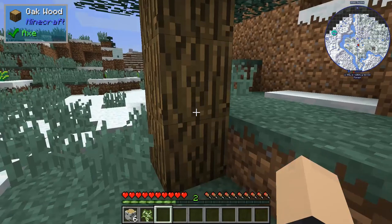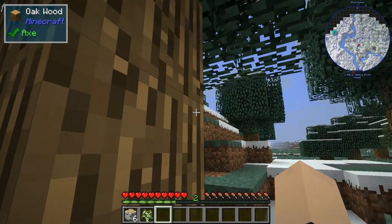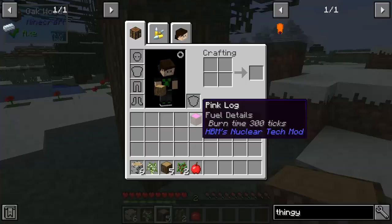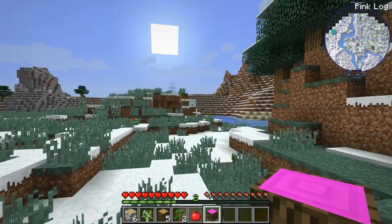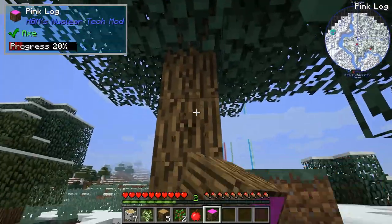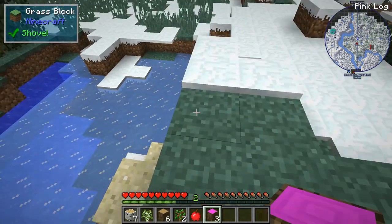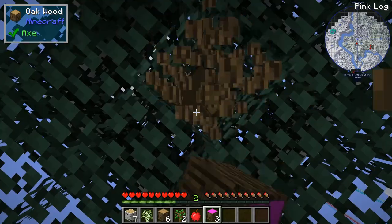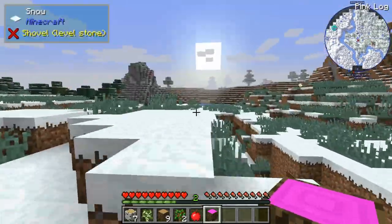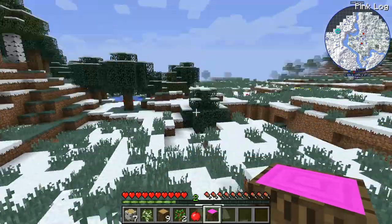This ain't unmodded. What do we got — a pink log! You know how rare these are? That's a rarity right there. We've got more than one because we have some over here — I might have hidden the others somewhere. There it is! So guys, this is actually a hidden block in the HBM Nuclear Tech mod, and it has a 1 in 10,000 chance of spawning. I didn't find these by accident — I spawned them in using commands, but you have a 1 in 10,000 chance of finding one of these.